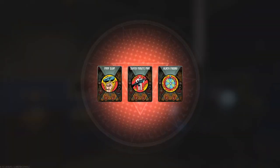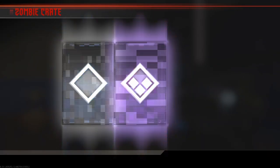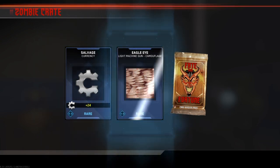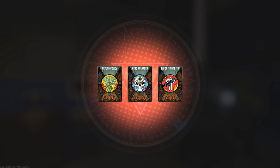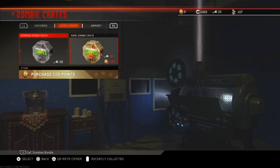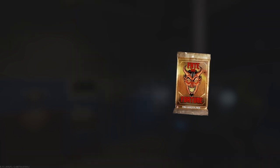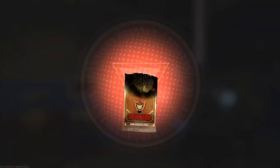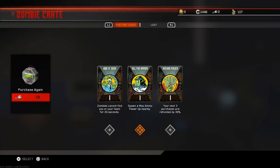Alright, please pay for yourself. That's all I need. Come on, give me some perks and shoes. Alright. I don't need any of that. Alright. Max ammo. That's good enough.